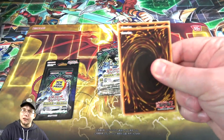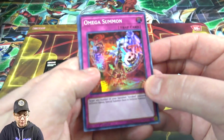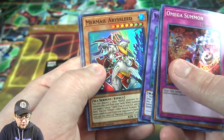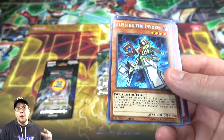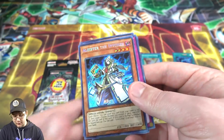I'm just glad this set is starting to get a little bit more hype again, because after all the reprints for Ash Blossom, not many people tried to get this set anymore. Omega Summon, more Valkyries, Trinity — that's good — Mermel Bistlead, and then Alistair the Invoker. It's one of the Invoker cards; it's not as pricey, but it's the secret version of Alistair, so a lot of people want it. That is still really good to get.